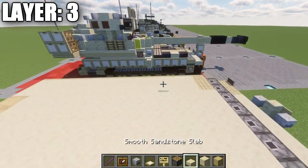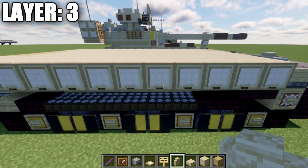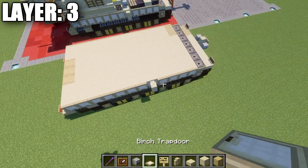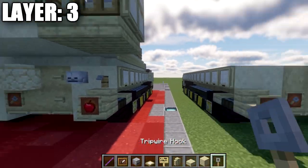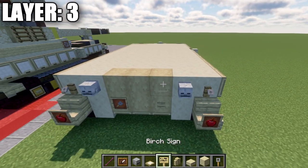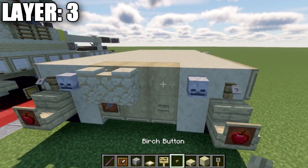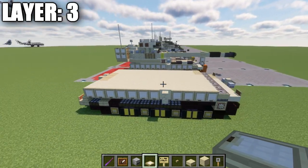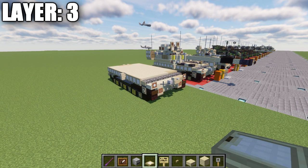Also on the right side, go to the fifth trapdoor from the front and place a sandstone wall there instead of that trapdoor — right side only. On the back, place a tripwire hook coming off two sandstone blocks, a skeleton skull on those two sandstone blocks, two sandstone walls, and one birch wood button on the stripped birch wood block. That concludes layer three.